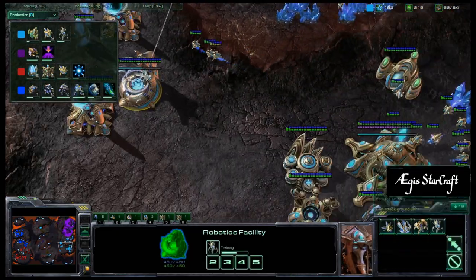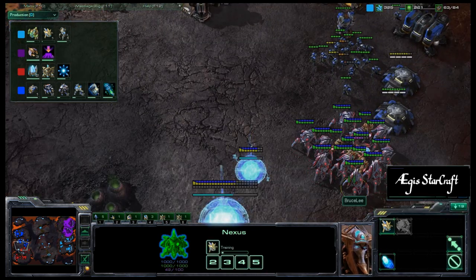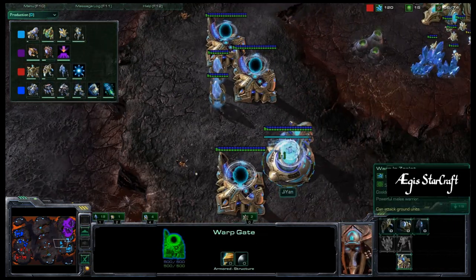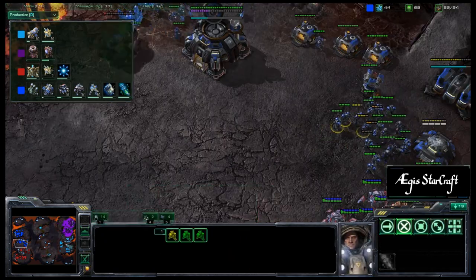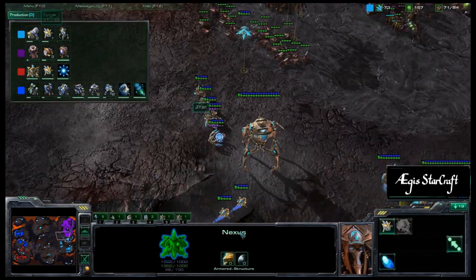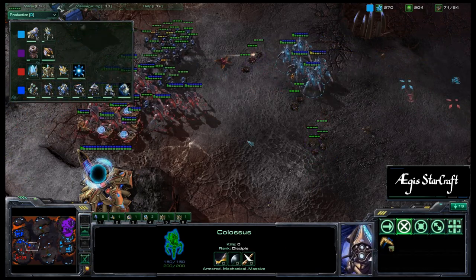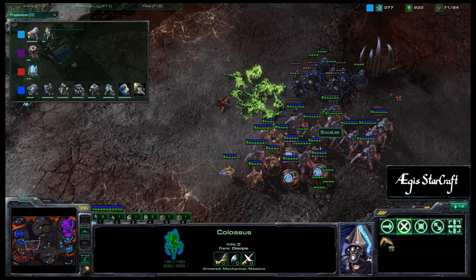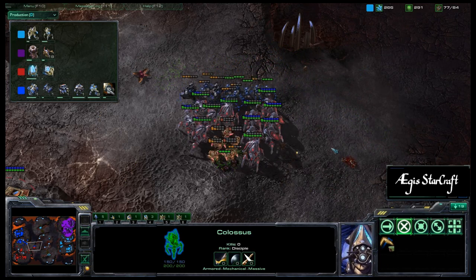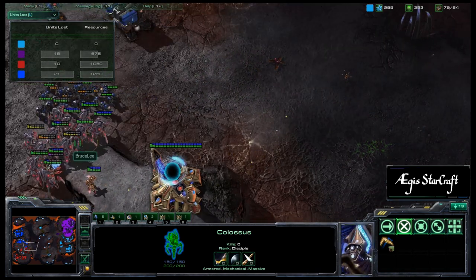The first colossus is about halfway done. Ji Yan might want to go for double robotics production — always great against Terran marine-marauder balls and against a gateway-heavy composition. Additional sentries warping in for Bruce Lee. The opponents don't seem to know a colossus is coming. We also see a double forge going up for Ji Yan to get double upgrades. The first colossus is out on the field now. Tons of banelings over here are burrowing into the ground, using the stalkers as bait — those banelings explode, taking out a bunch of Marines and stalkers. Ner'zhul takes the bulk of the damage.